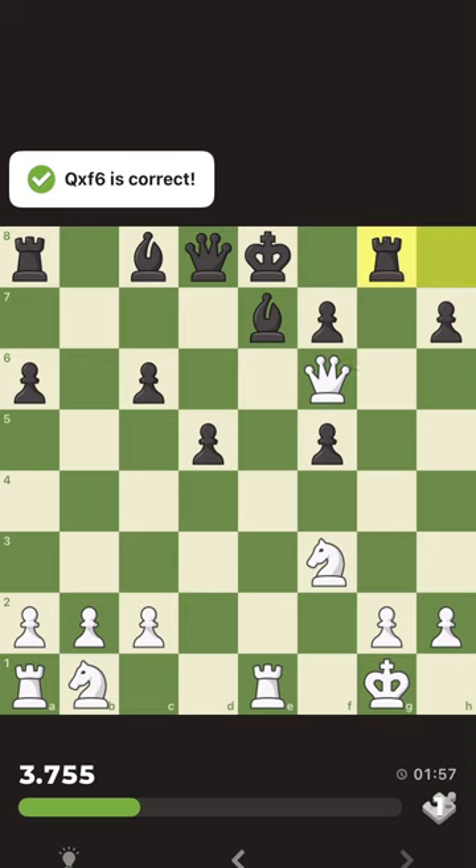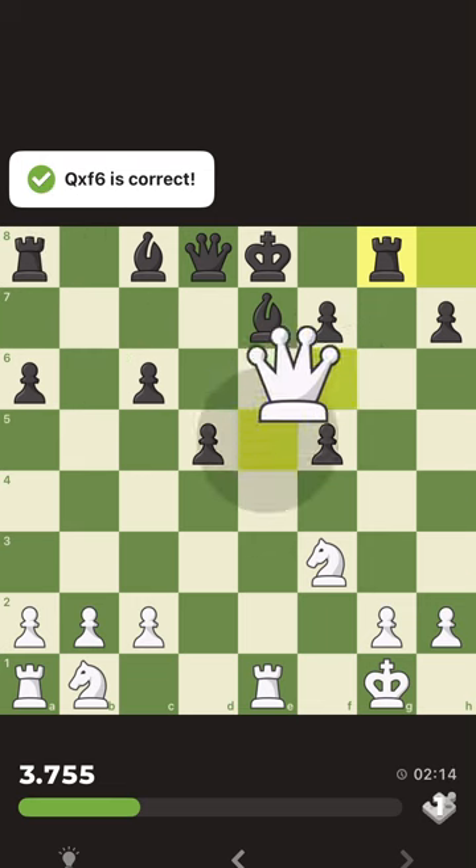Should I bring the knights up? Actually, I see something even easier — I can take this, takes with the queen, then I say check, the king moves, then I grab this rook. Let's see what the situation is at this point.